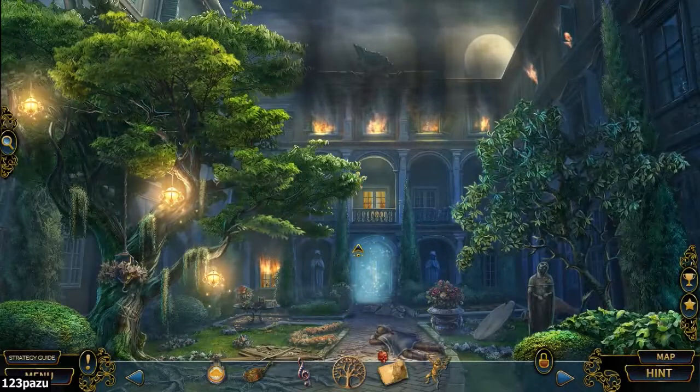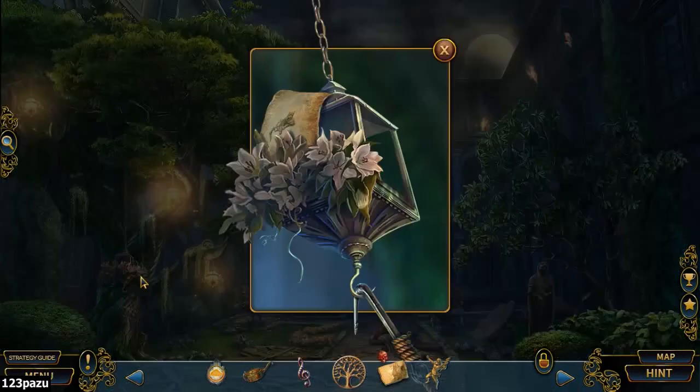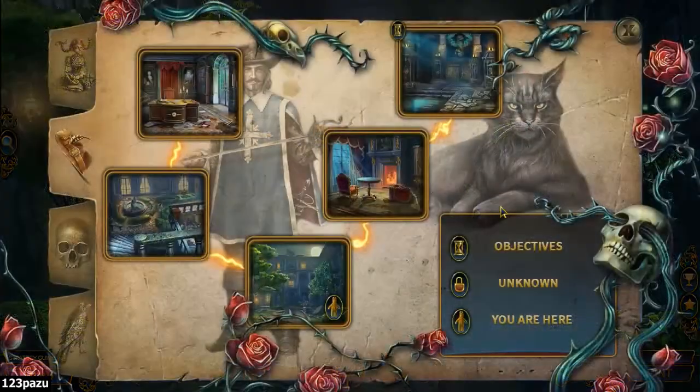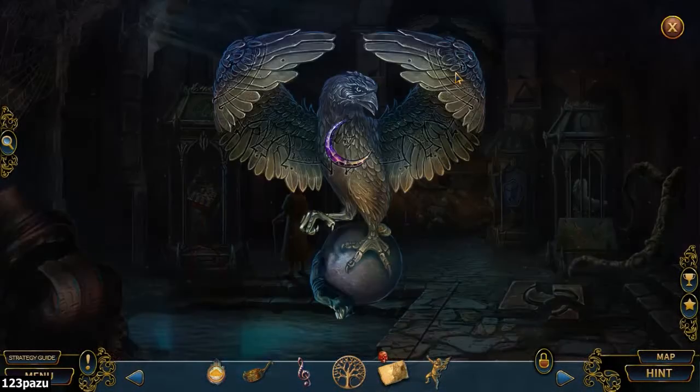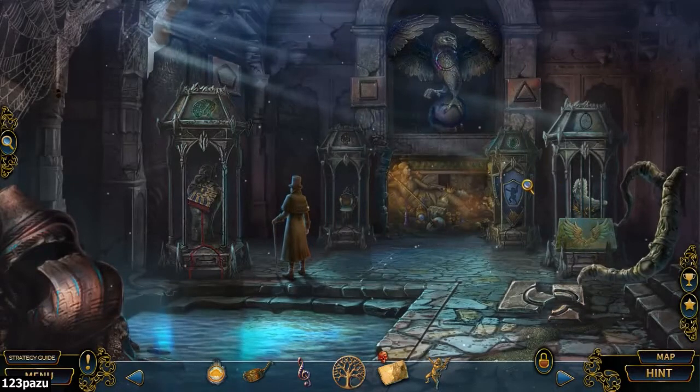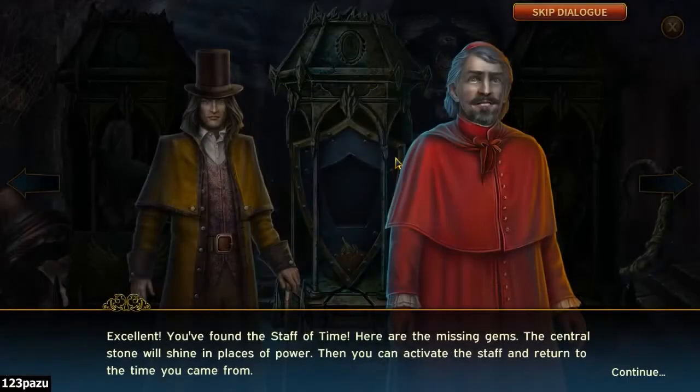Zeus — what are you doing here, Zeus? Zeus belongs where? You go down to the shield. Excellent — you found the Staff of Time. Here are the missing gems. The central stone will shine in places of power. Then you can activate the staff and return to the time you came from.